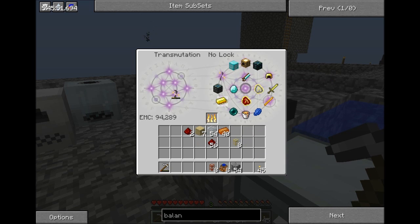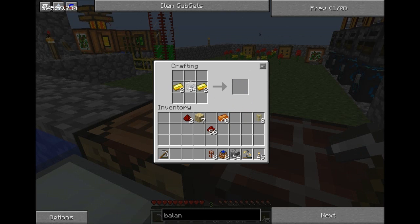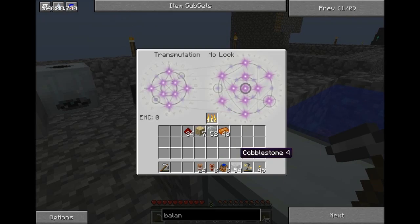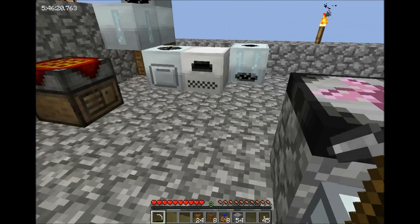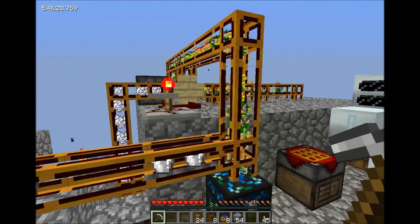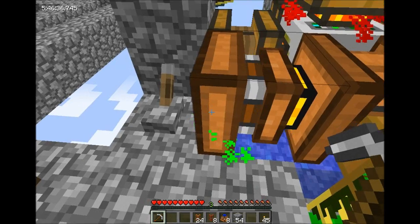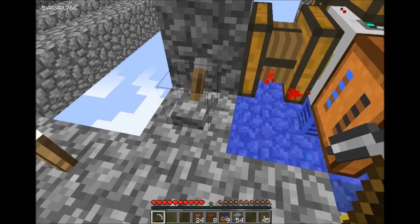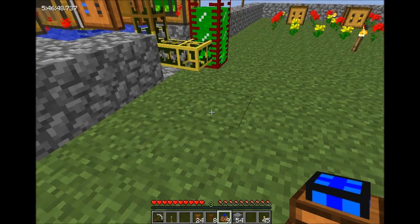We're going to turn all of this into golden conductive pipe. We're going to toss it back in here and get a fuel lock, then pull out nine lava cells. You can see we've already replaced the dark matter I pulled out — this thing is producing far more EMC than I will ever need on this map. The biogas engine has burned halfway through its milk, but milk is a very inefficient fuel — we don't want to use it. We'll lay out a biogas engine bank instead.